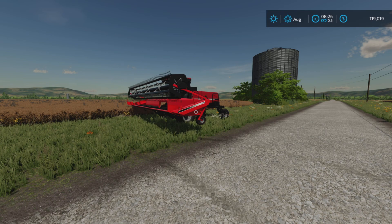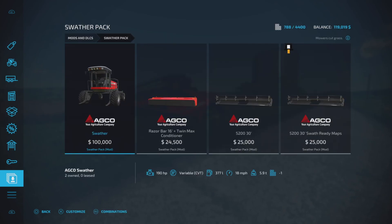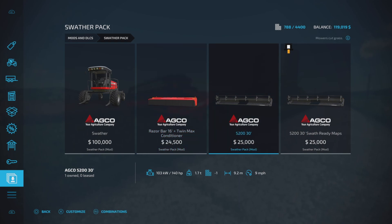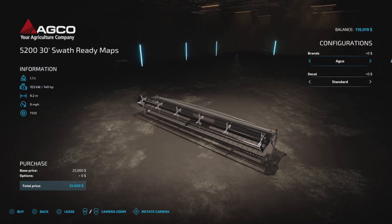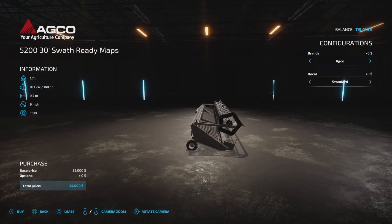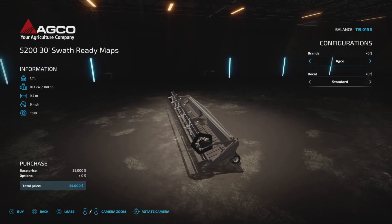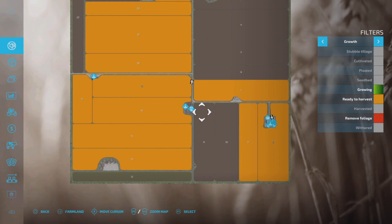This is 17.51 megabytes to download. What is all contained in this pack? We have the Swather, the mower, the TwinMax conditioner, we have the original Swather head, and now what has been added is the Swather for Swather-ready maps and Swather-ready crops. This particular piece of equipment is supposed to only work on maps that have been readied for swathing.